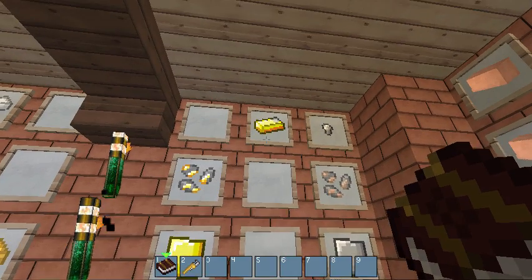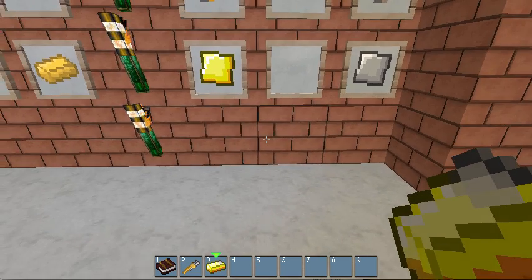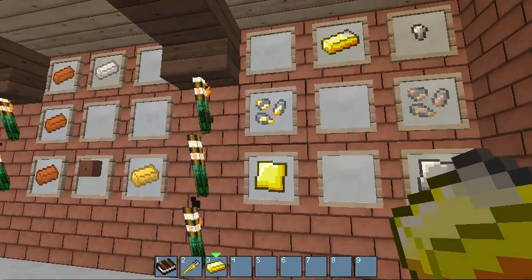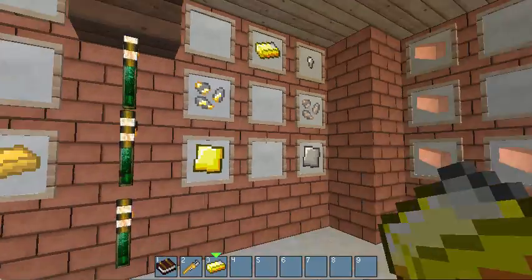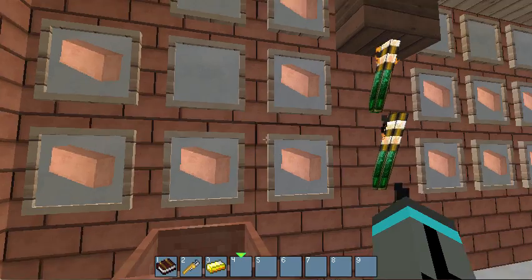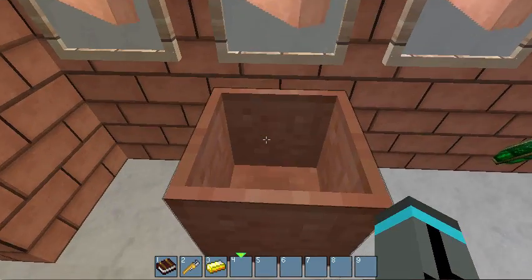Using the same crucible, you can also do what's called gilded iron. Gilded iron is iron covered in gold, which lets you basically have the durability of iron with the enchantability of gold — which is pretty neat. To make the crucible, you need seven clay bricks arranged like that.